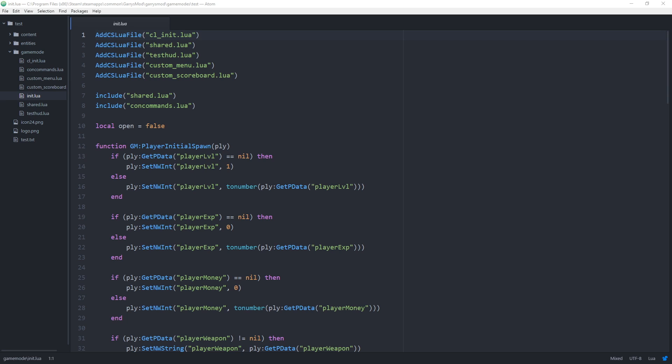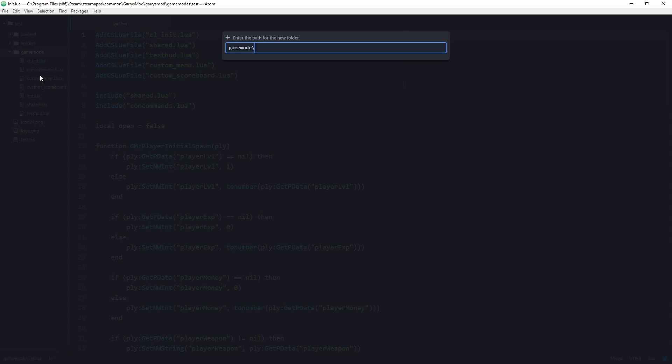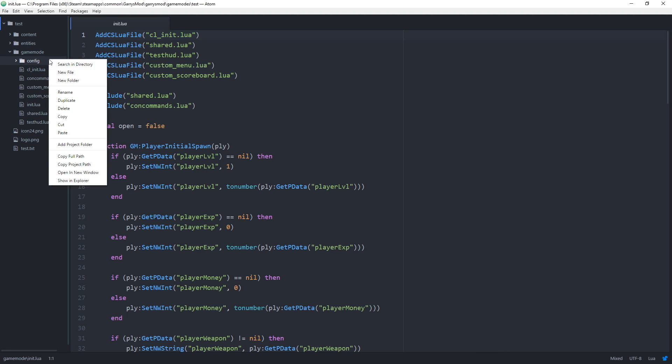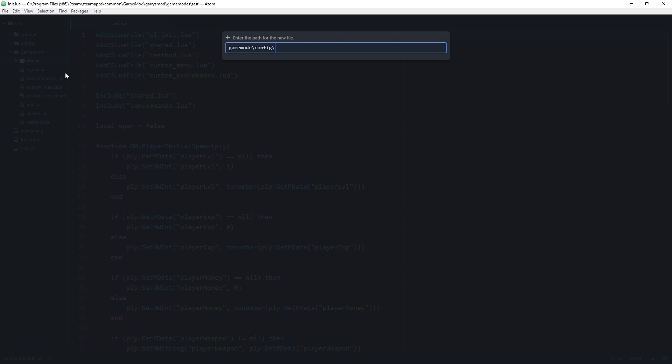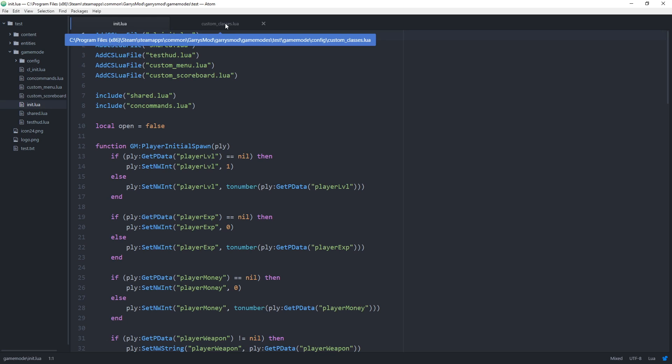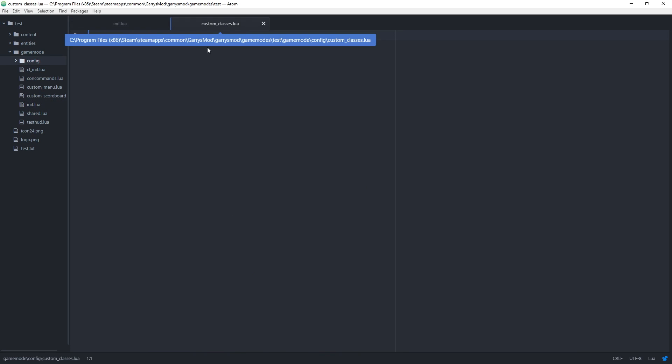The first thing we want to do is create a brand new folder within our game mode folder. We're just going to call this 'config'. Now, within our brand new folder, we want to create a new file which we will call custom_classes.lua. In this new file, we'll contain a table of classes that a player can choose from. We want to keep this file open, as well as our init.lua file, and start with our custom_classes.lua file to create that table of classes.